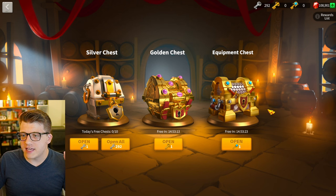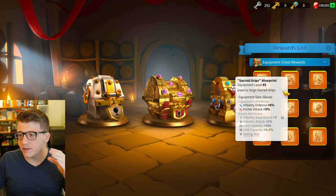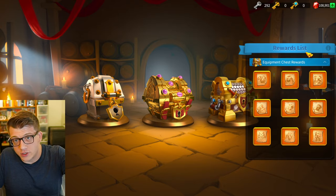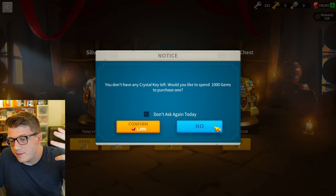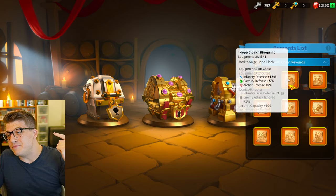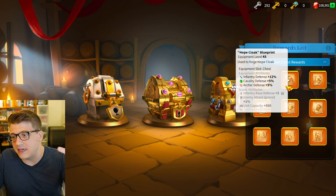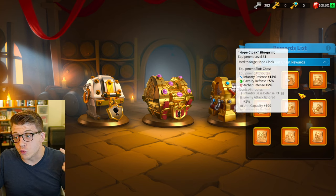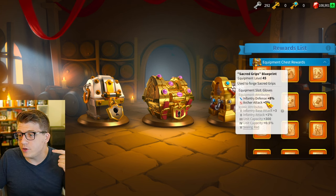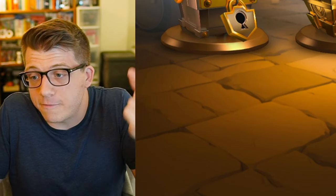Moving back into the tavern, you'll notice a chest on the right called the equipment chest. You have the ability to get blueprints for some legendary pieces of equipment for free, just by opening up a crystal key. You might get really good gear — the Hope Cloak is literally best-in-slot gear for infantry commanders, especially when you get a talent on it and the iconic crystal upgrades. The Ash of the Dawn is amazing, and you can also get Navar's Control. These are best-in-slot equipment pieces that you could just get lucky and get for free.